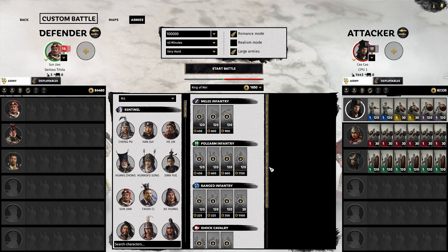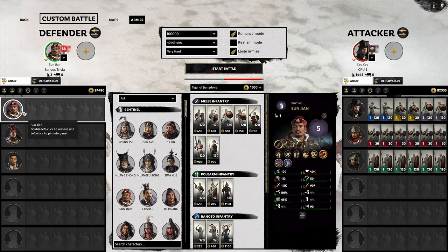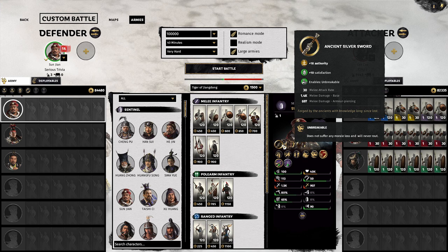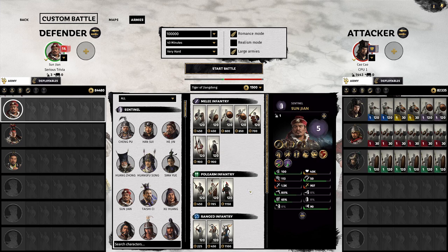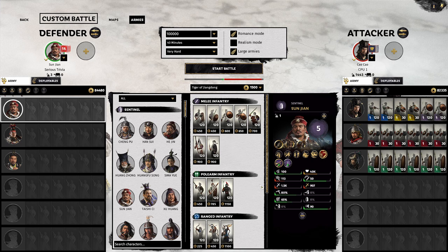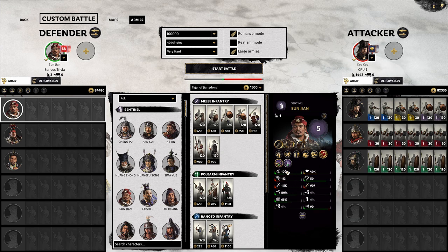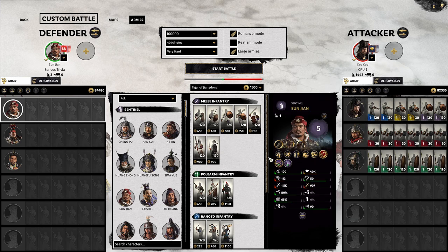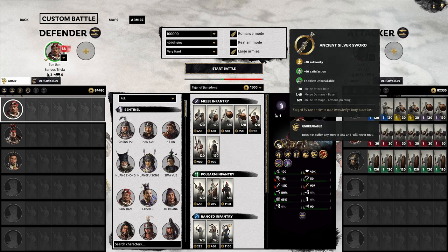So that's pretty much the concept — we use three generals, and I picked these three because each of them represents something. Sun Jian here represents holding an item that gives unbreakable. This also applies to skills as well as traits — for example the stubborn trait would also give unbreakable, and there's a skill in the commander skill tree that gives unbreakable. If you have an unbreakable character it's very good for this strategy because they will never lose morale due to army loss or being outnumbered. If you lose your morale your generals just route away and you lose that fight.